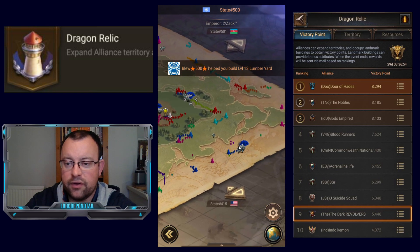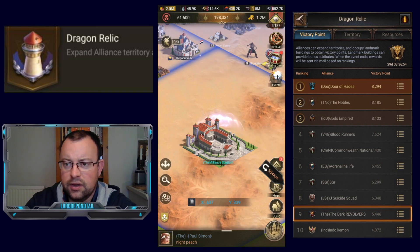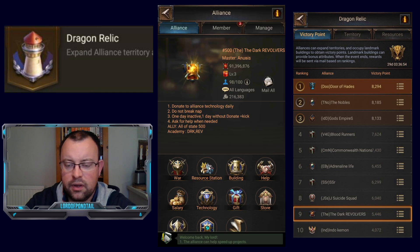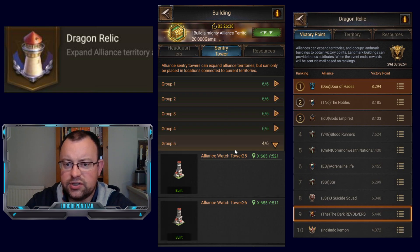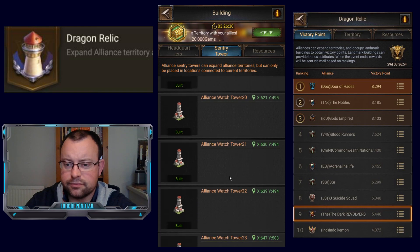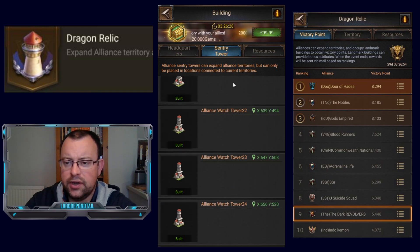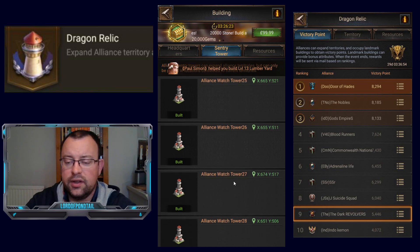We've got all three of our alliance buildings — our alliance centers built in zones 1, 2, and 3. If we go into the alliance menu and into buildings, you can see all three of our alliance commands are built. With the sentry towers, we're on to group 5 now and we've only got 8 more that we can build. That's going to be helpful to occupy more land, which will generate more resources for the alliance.